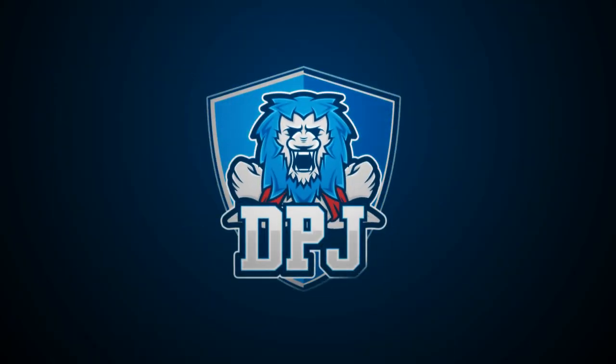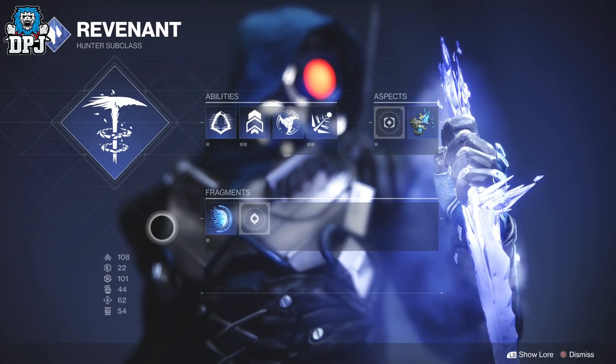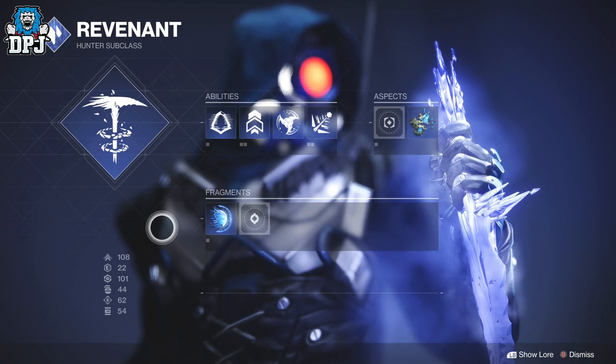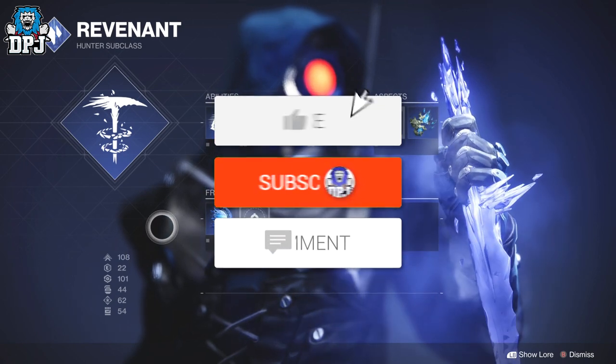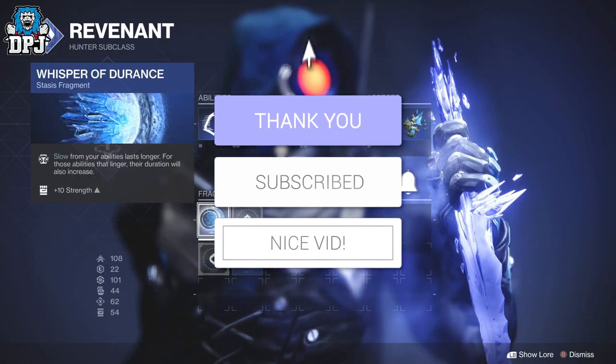After you are done with the campaign and you've got yourself that Salvation's Grip, you've run around shooting those entropic shards and think you are just about done with your subclass — there's a chance you ain't. Because upgrading your subclass doesn't end there. You can go on to upgrade it even more with those stasis fragments.